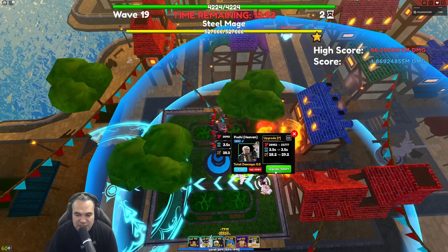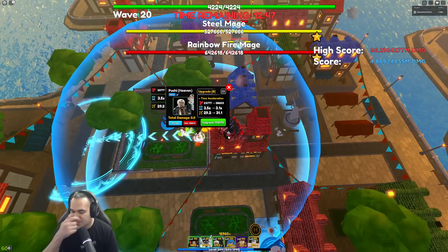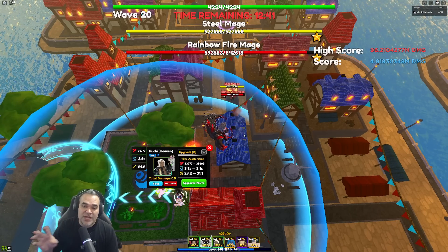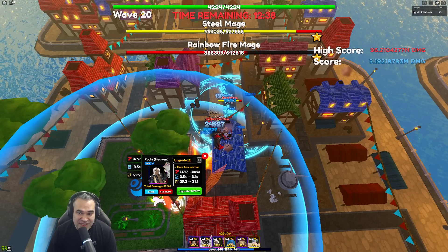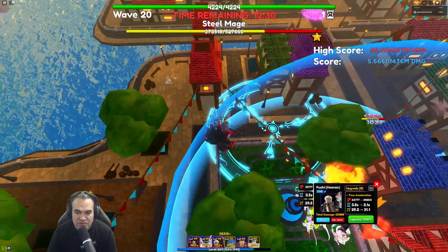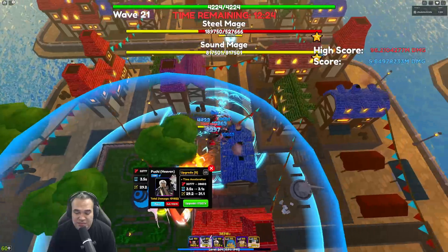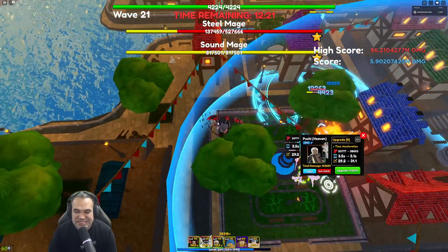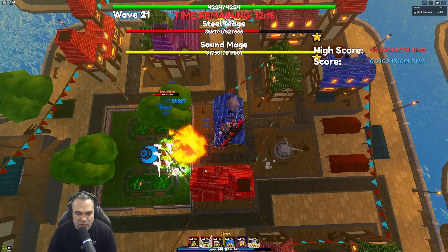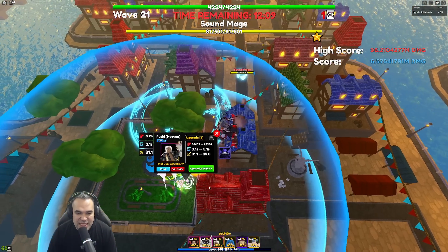I'm going to get Pucci to his time acceleration ability — this is very important for the later waves to actually deal damage. There are three crucial rounds to understand: wave 27 you need to turn off auto-skip; wave 29 you're going to have a rainbow fire mage come out — these things come out like a bat out of hell, they can't be slowed, they can be frozen but not stunned, and they're very tanky. Wave 31 has another rainbow fire mage as well, so you need to be aware of those.